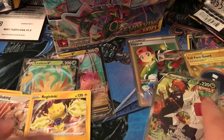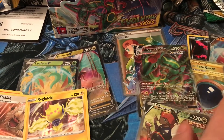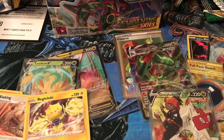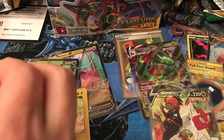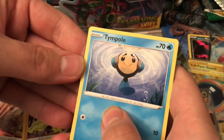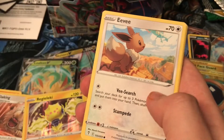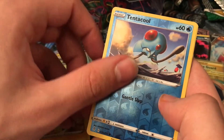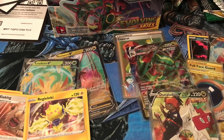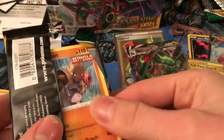Just look at all these cards — you have a gold rare, a V-Max, a rainbow rare, an ultra rare, and now an alt art. You basically have almost every single type of holo from this set. Comment down below in every single one of my openings from now on — should I bring my brother in? Because there's just something about his hands that make the cards come to him.